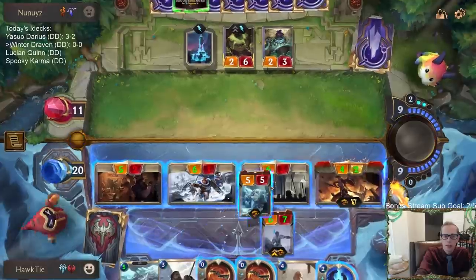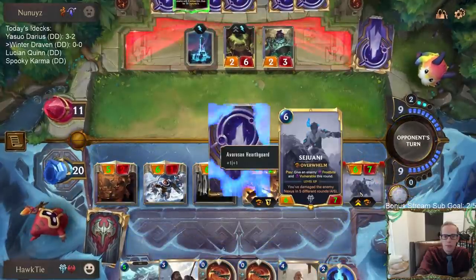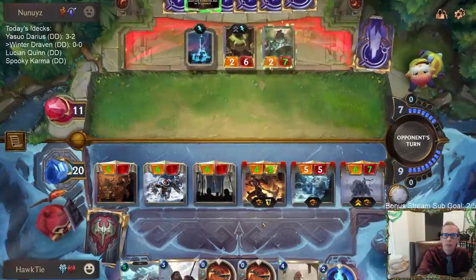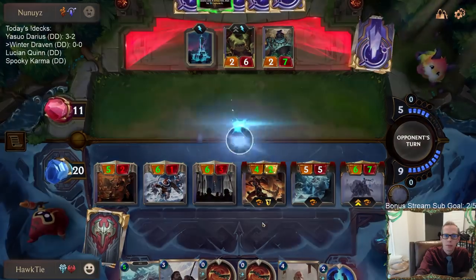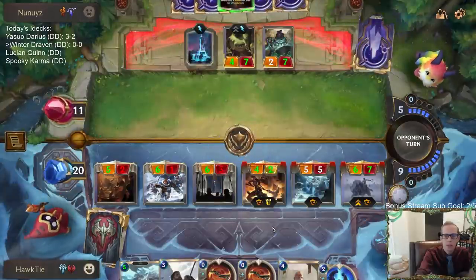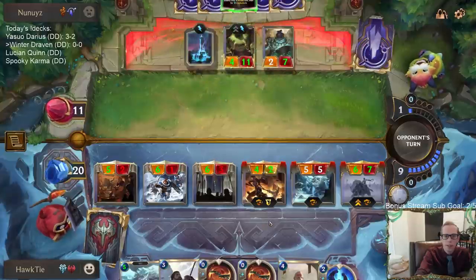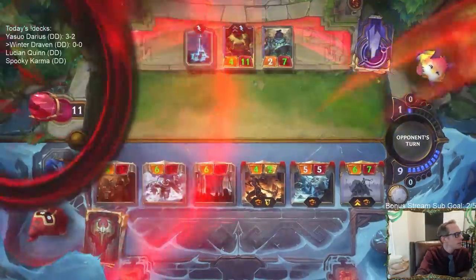Five-six-six, overwhelm — I should have played the overwhelm first. Five mana left. None of that saves them and they only have one mana left — GGs, one and oh!